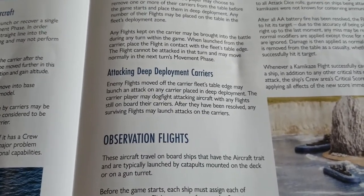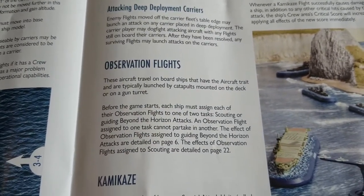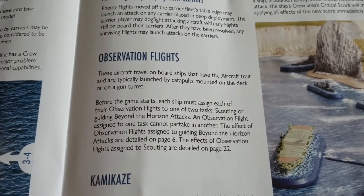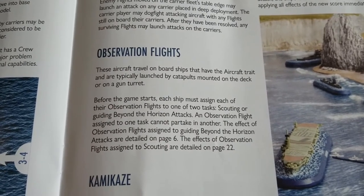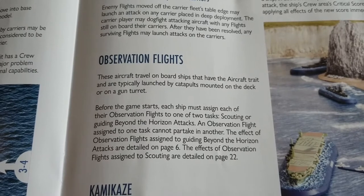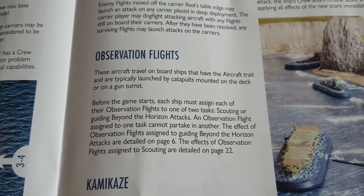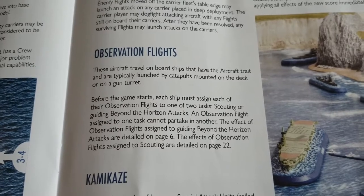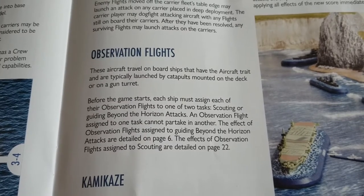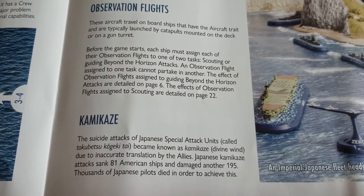Observation flights are aircraft that travel on board ships with the aircraft trait, typically launched by catapults or from a gun turret — and this applies to ships that are not carriers, such as many cruisers. Before the game starts, each ship must assign each of their observation flights to one of two tasks: scouting, or guiding beyond-the-horizon attacks. An observation flight assigned to one task cannot partake in another. We already covered beyond-the-horizon attacks in an earlier video, and scouting effects will be covered when we discuss deployment and missions.